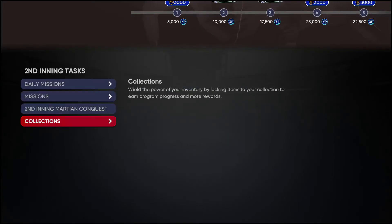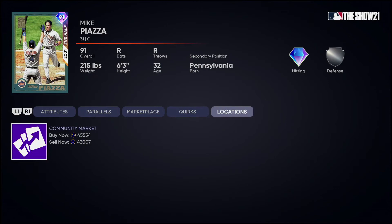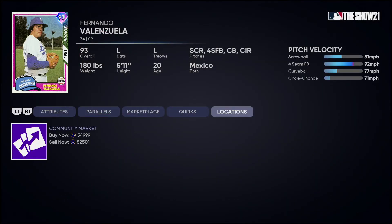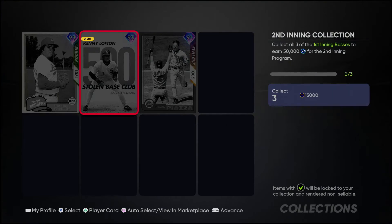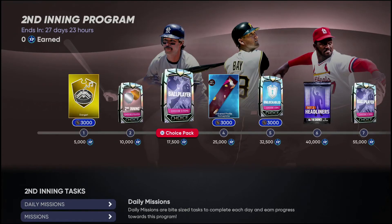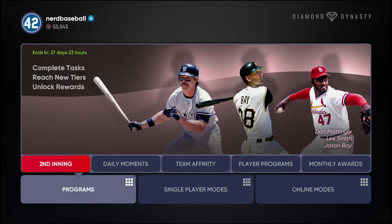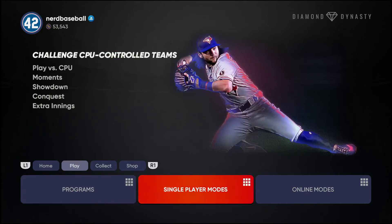The Second Inning collection gets you 50k XP but you need Fernando Valenzuela, Kenny Lofton, and Mike Piazza. You get 15,000 stubs back, but these guys are all going for around 45k — Fernando is going for 52-54k. So you're spending at least 150k stubs to get 15k back, which means you're effectively paying around 85,000-90,000 stubs just to get 50k XP. If that's what you want to do, go right ahead, but it's not great value.